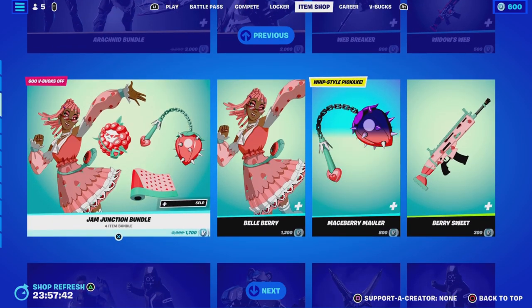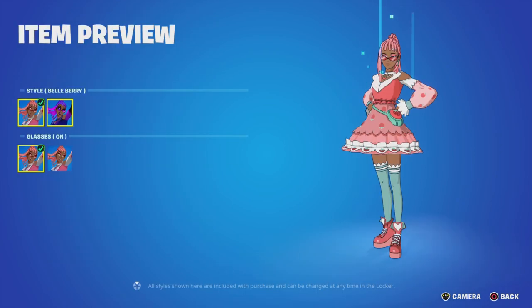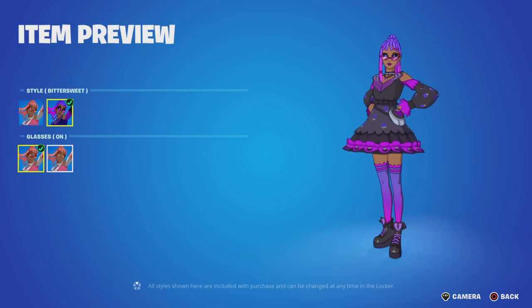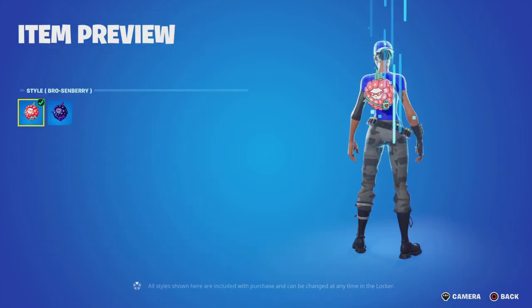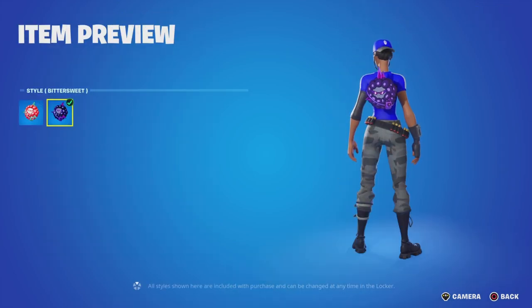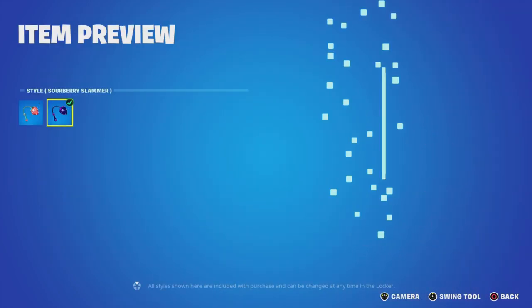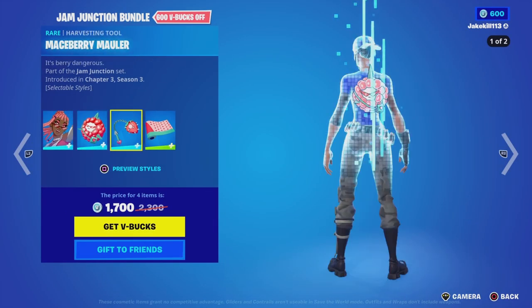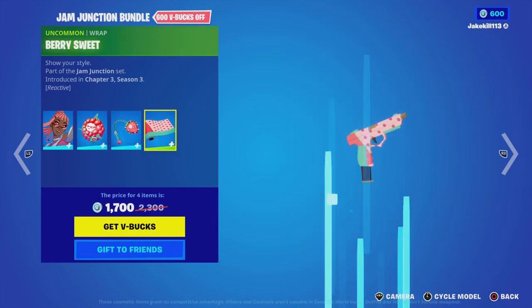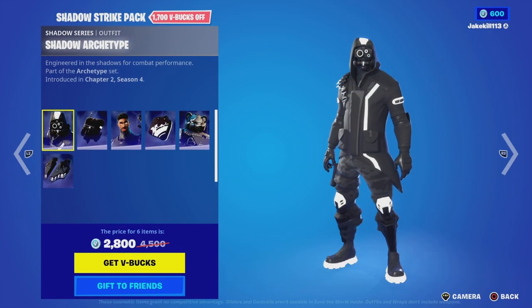We've got the Jump Junction Bundle — Belly Belly Berry with the Butter Sweet style, glasses on and off, Bittersweet, the Mansberry pickaxe with the Cranberry style, and the Berry Sweet wrap.